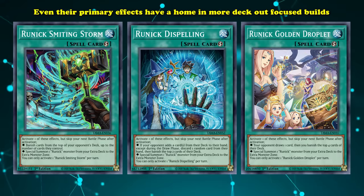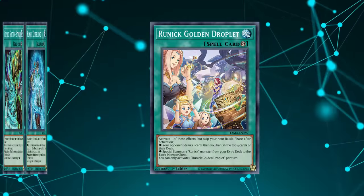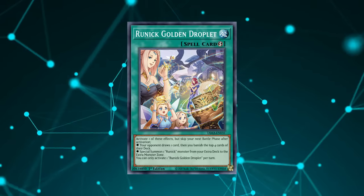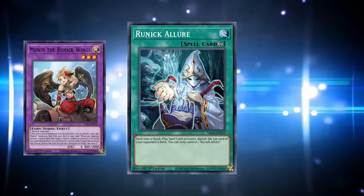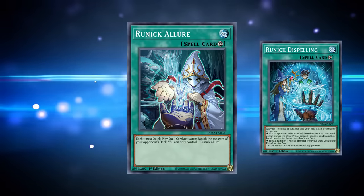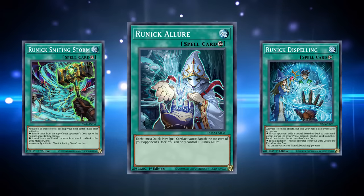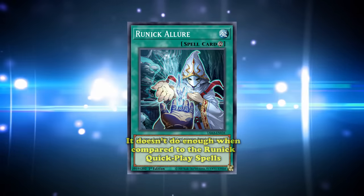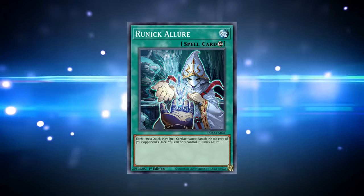But even their primary effects have a home in more deck-out-focused builds, because in those builds you want to be banishing cards on top of your opponent's deck as much as possible — so even though Golden Droplet lets your opponent draw a card, banishing four cards from the top of their deck is really valuable. The same is true of Runic Allure, the only continuous spell in the archetype that can be searched off of Mutant. Allure is a continuous spell that only lets you control one copy of it, but while it's on the field, every time you activate a Runic Quick Play spell, you get to banish another card from the top of your opponent's deck with no once per turn. This is really useful in deck-out-focused Runic strategies, but very rarely sees play in combo-oriented Runic decks, as it can be a dead card in hand if you don't already have your Runic engine online.